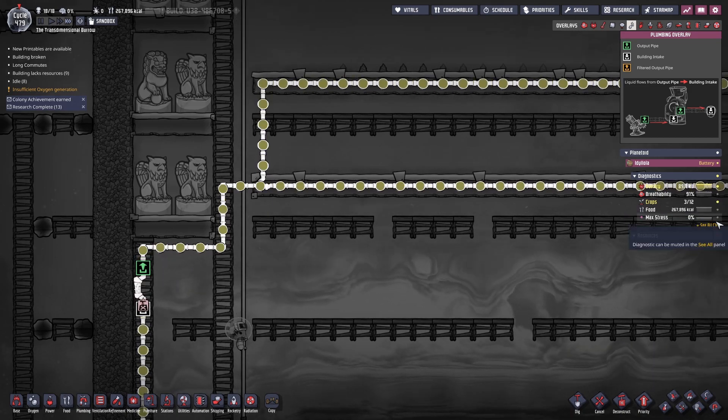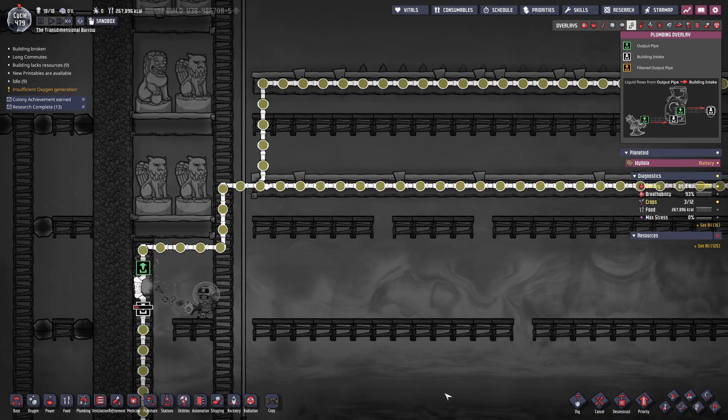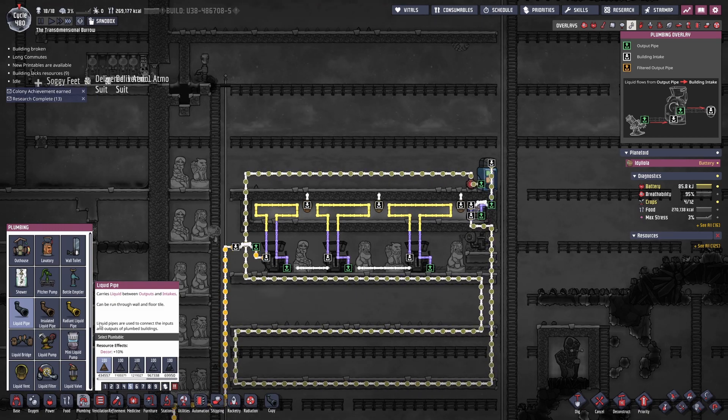Next we need to fill up the metal refiners with liquid to cool them — we're going to use petroleum. Petroleum isn't as efficient at cooling as water, but it can go to a higher temperature so we can run the refiners longer without damage. You can keep circulating petroleum up to about 500 degrees Celsius, at which point it turns into sour gas and breaks the pipes.